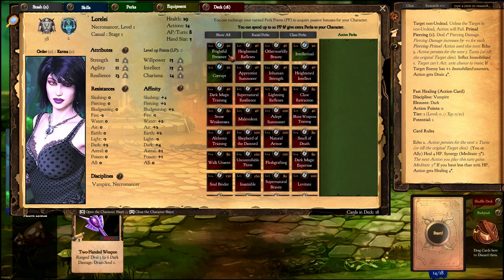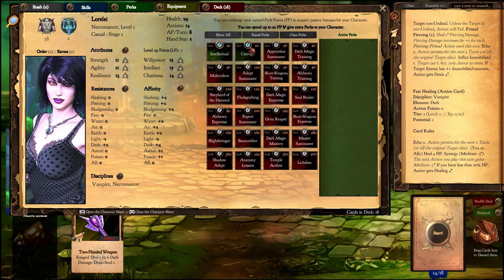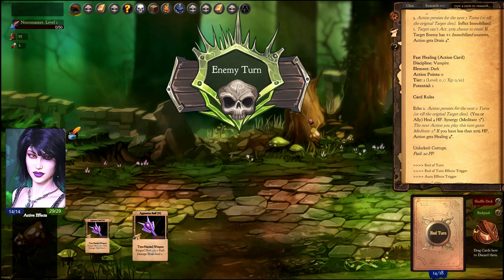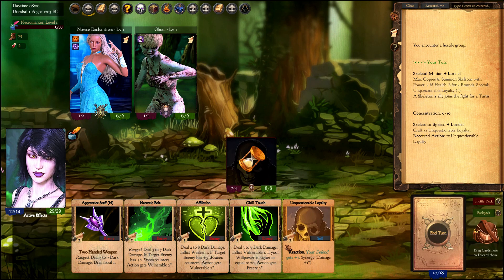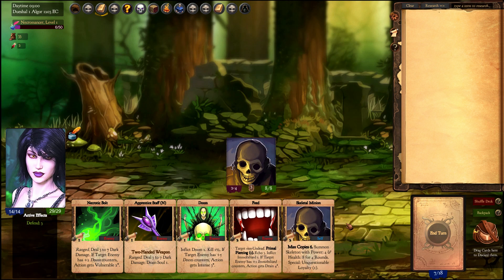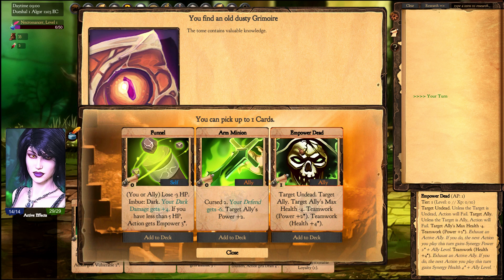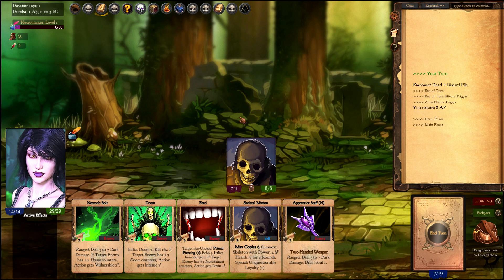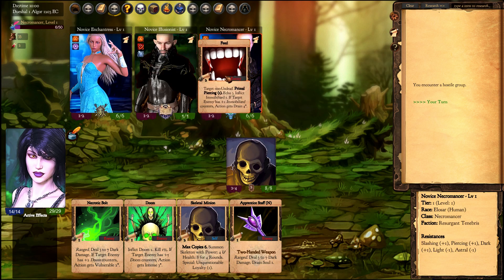I'll take the corrupt perk, which increases dark damage with heal. To summon a skeleton and get their unquestionable loyalty. I'll get the empowered dead card to show you how it works — it's similar to what we saw in the hunter example with the wolf training.